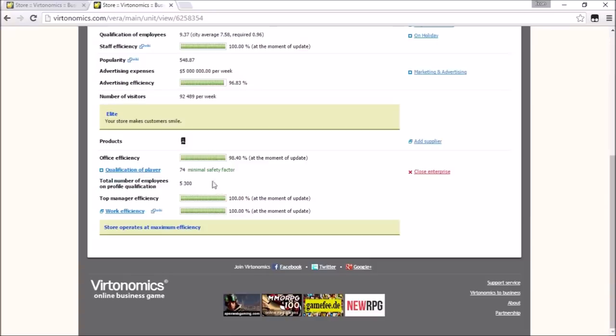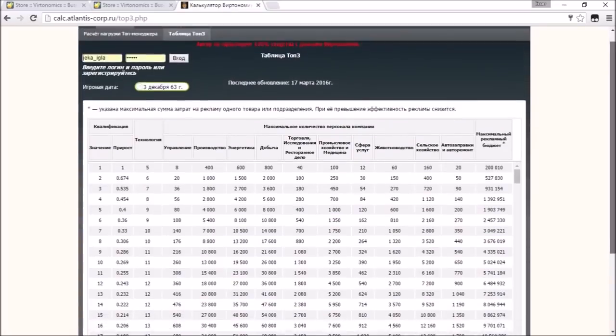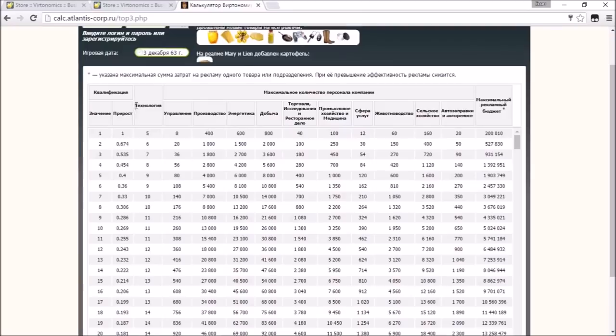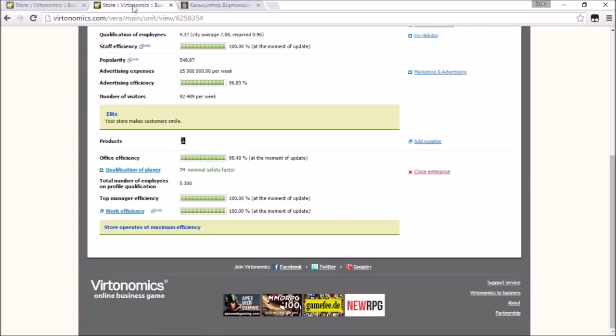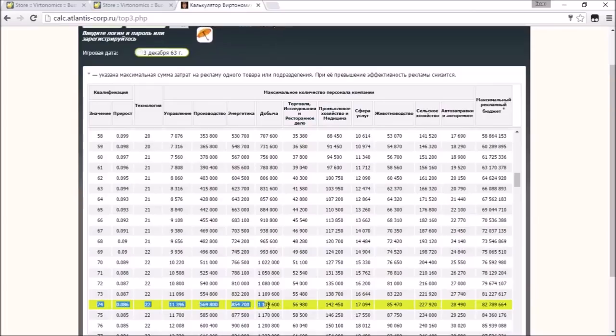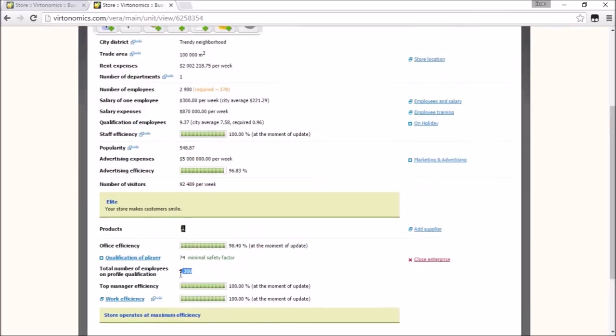There's a website - it might be hard for you because it's in Russian, but if you ask on the forum how many people you need for good growth of a certain qualification, they'll give you a link. This is the commerce calculator. I have a qualification of 74, so looking it up here at 74, I need 56,000 to 57,000 people hired in stores total. I only have around 5,000, so I need many more stores to grow faster if I need it.